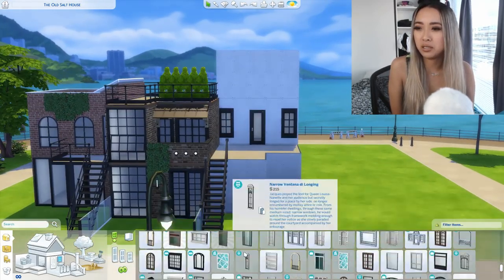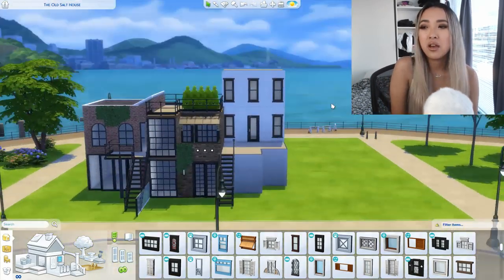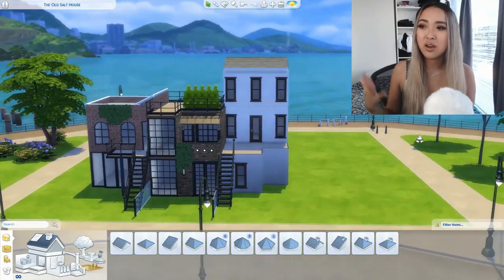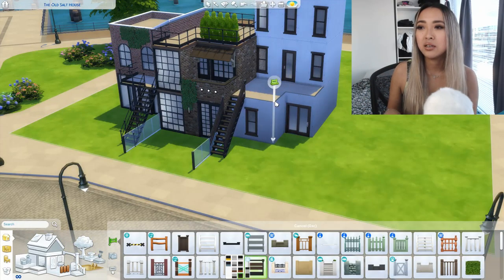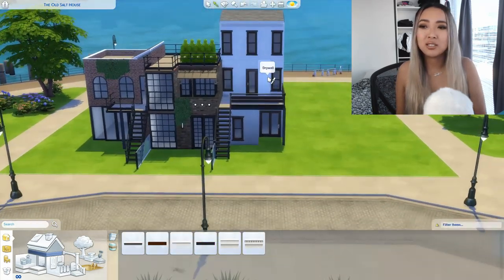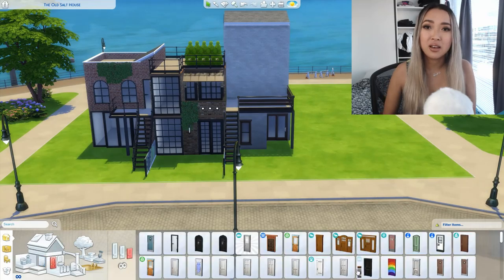I want you guys to let me know down below which of these homes was your favorite. Personally I think my favorite is the middle two. I saw so many good inspiration photos for this industrial loft mini townhome style that I couldn't pick just one, so I threw all of those ideas into one build. I placed it on the lot where the old salt house was in San Myshuno.